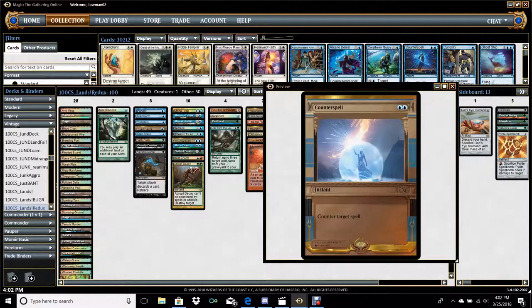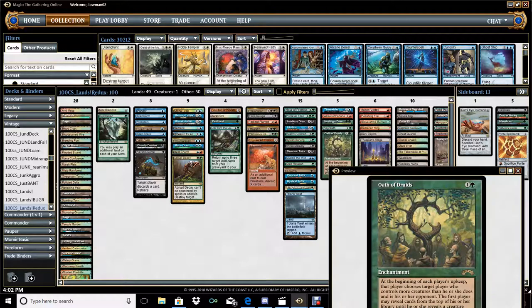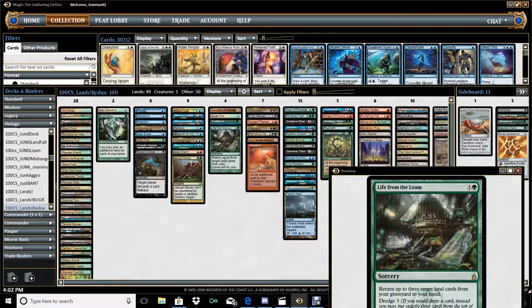This is a one-creature deck, and the one creature is Primeval Titan. It might seem odd to have Oath of Druids in a deck like this, but Oath is dual purpose — it's kind of like a draw seven in a lot of ways. You have effects like Regrowth and Nostalgic Dreams which can get you a literal draw seven. Even if we have the Primeval Titan in play, we can utilize Oath to ditch our whole library and then have all our land components that we need, all our spell lands, to utilize the engine indefinitely to win the game.